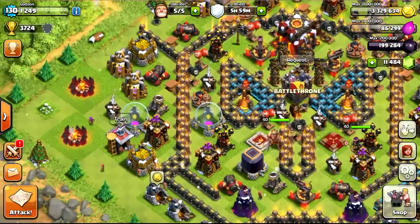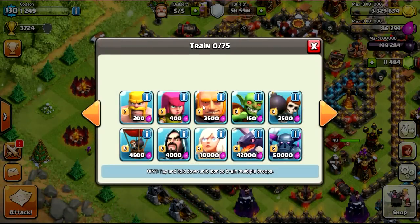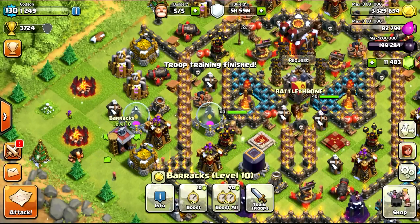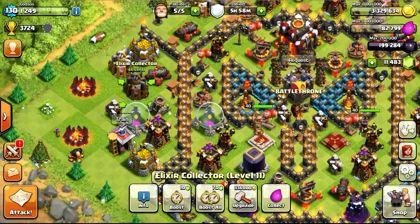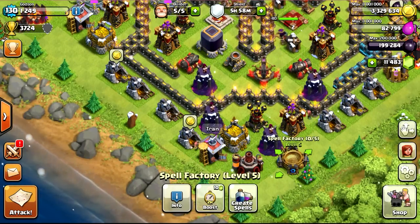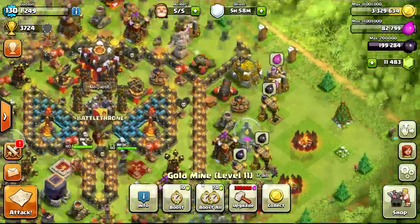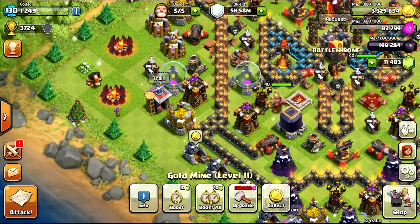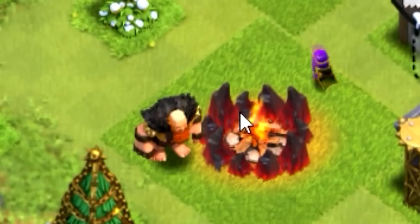Now we're going to go ahead and build a Giant and get a close-up of this guy. Let's see if we can grab one of these dudes — let's just upgrade him. Wow, that was only one gem. It's usually like a Christmas thing where they give you a one-gem boost, but I don't think so this time. We didn't get any one-gem boosts. We have our Giant there — looks awesome, you can kind of see he has gold plates around him. Pretty awesome.